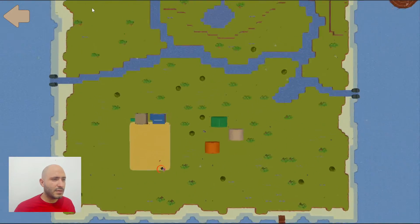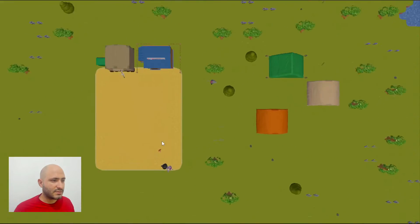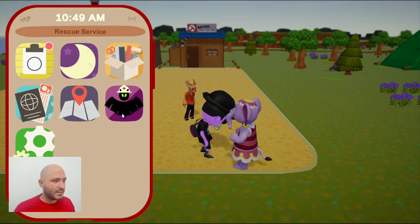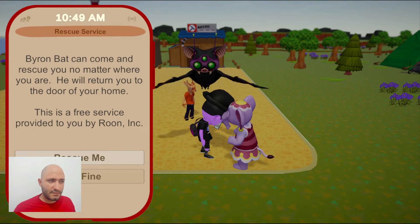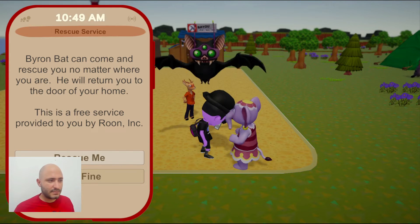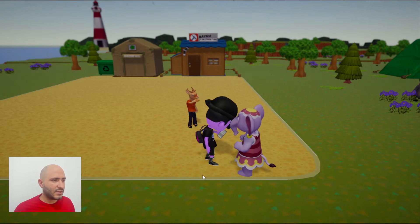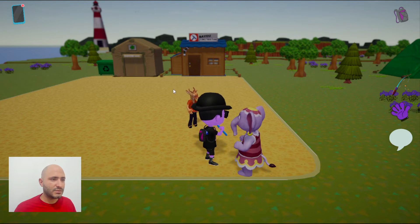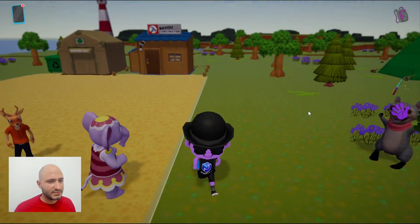We also have the drone view, in case you want to see the whole layout of the island, check if there's something you'd like to do, or plan what you want to do with your island. You can also use it to ask Byron to rescue you — if something happens and you get stuck in the middle of something, you can always get that service. When you do that, he'll take you all the way back to your house, or tent in this case.